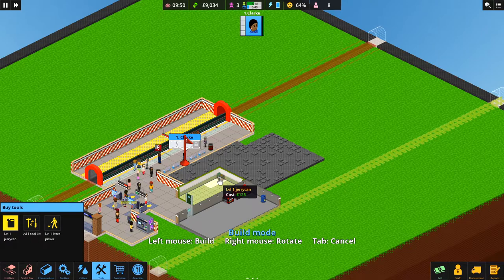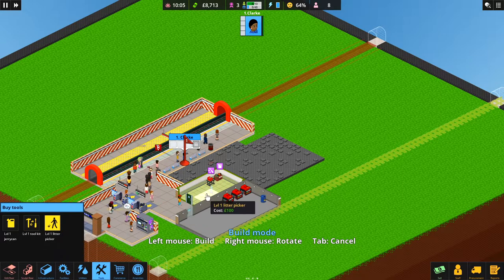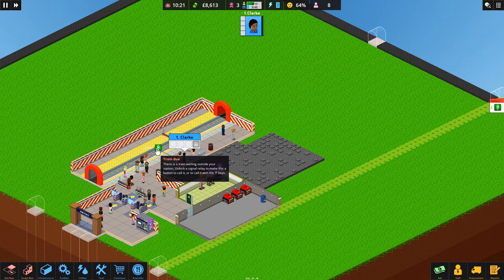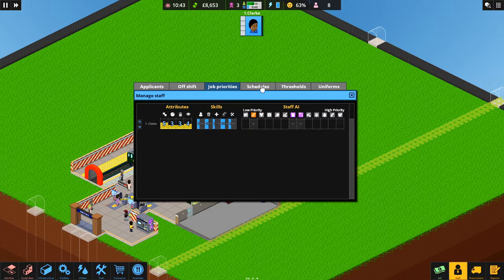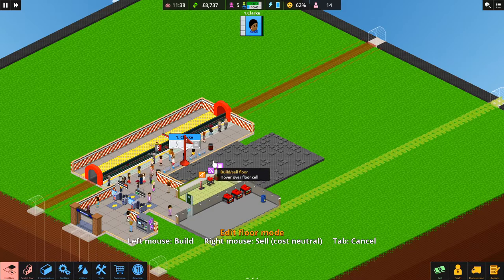All this stuff goes into the tool room — a toolkit and a litter picker. We're also going to need something to water plants when we put them in. Later in the game we can automate things like cooling the trains, but for now we click the priorities manually. We'll set all priorities to one for now. When we have more staff we can assign people better suited to specific tasks, but for now she has to look after everything herself. We need to build a staff room — she'll automatically rest when needed.